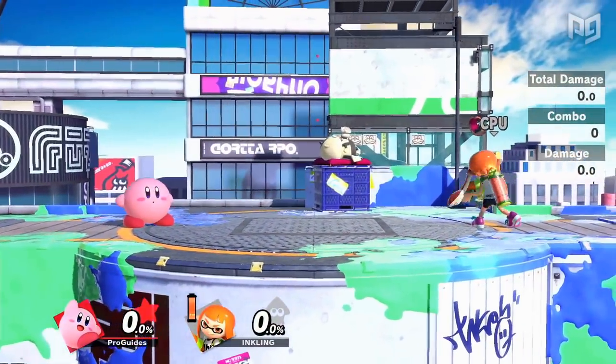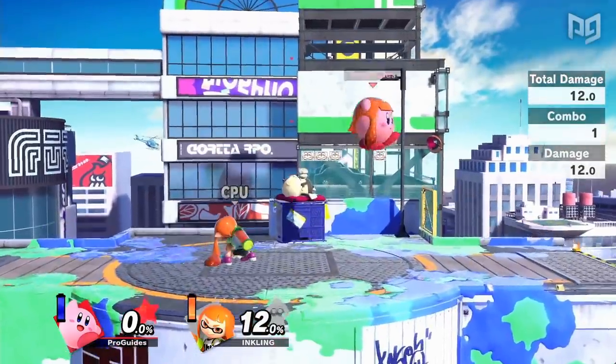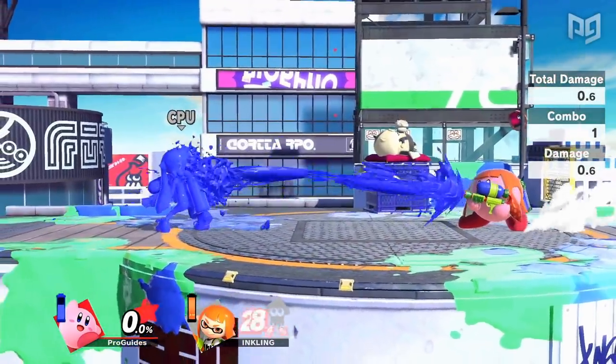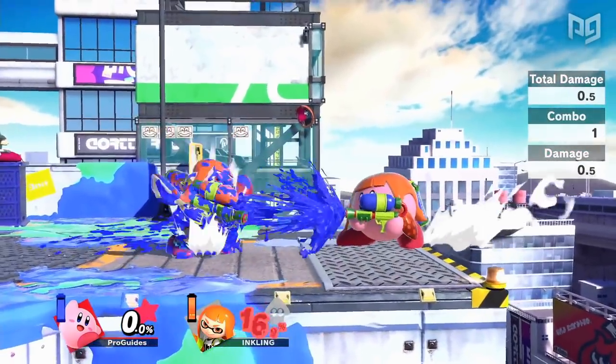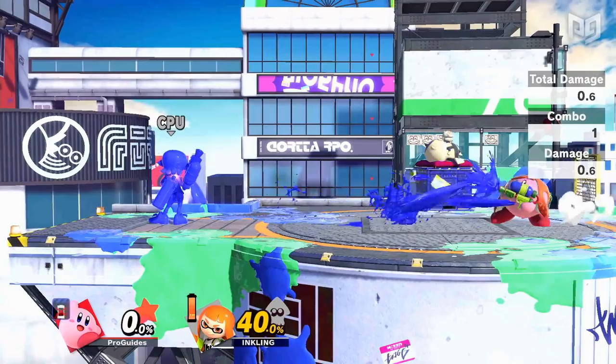Kirby may not be a kid nor a squid, but inhaling Inkling could give him the best of both. Kirby's Splattershot will spray ink onto opponents that increases the power of his hits. This can be a great counter to Inkling's dash dance and offers other shared benefits such as pressuring shields and getting off the ledge. The only downside is that Kirby cannot charge his ink, and he'll lose the hat when it's depleted.